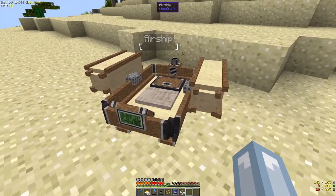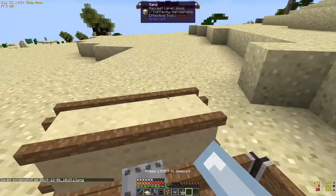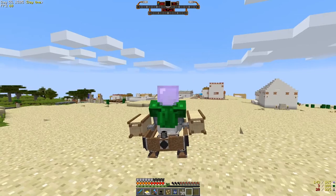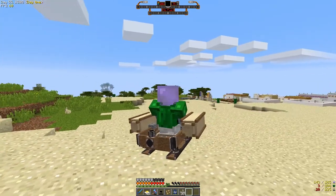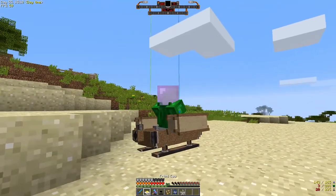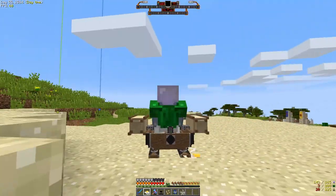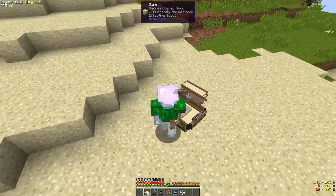Oh, look how cute it is. So how do we fly this? Oh oh oh — it's going up. It has no fuel. But look how cute it is — it's so small.